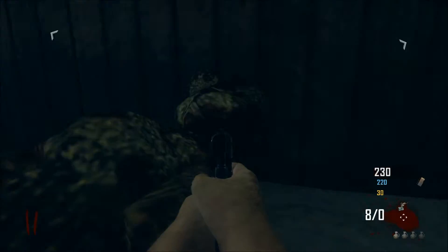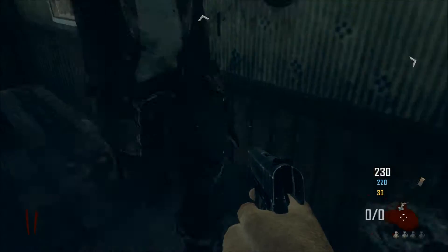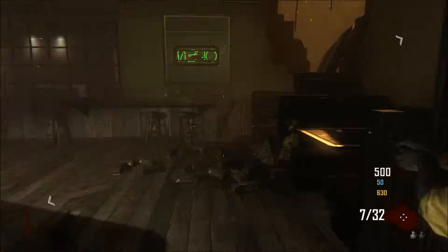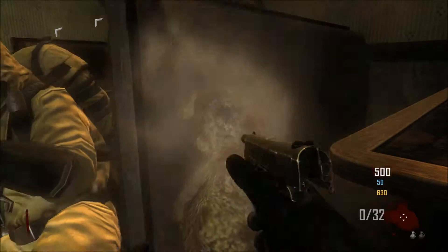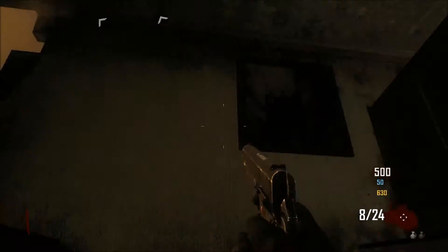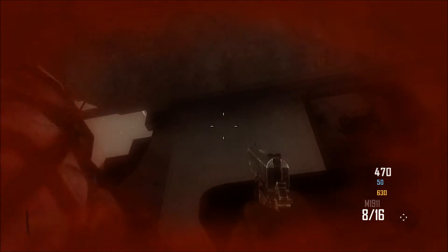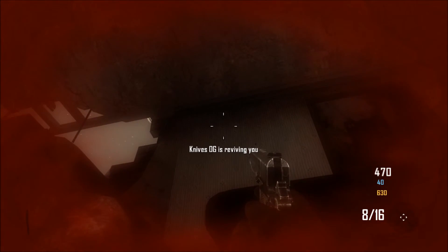Yep, there it is. The third one is at the farm, right in here — and right there on the bench. I just shot its head off. This is Epic Weapons X, and that's it.